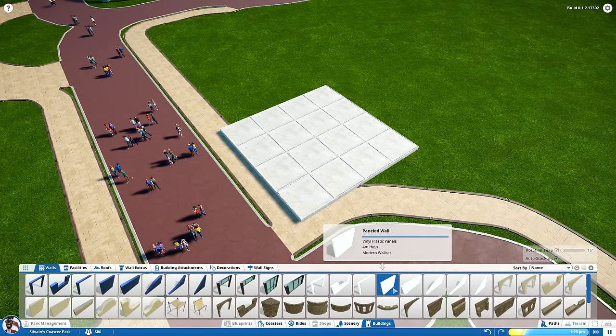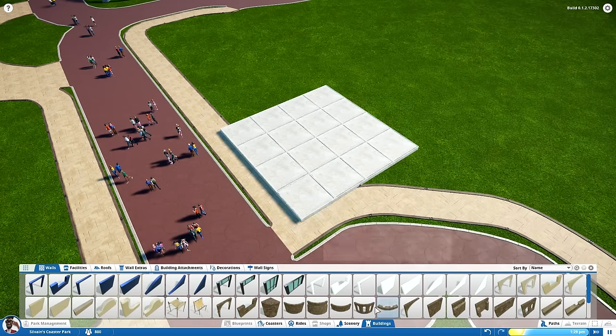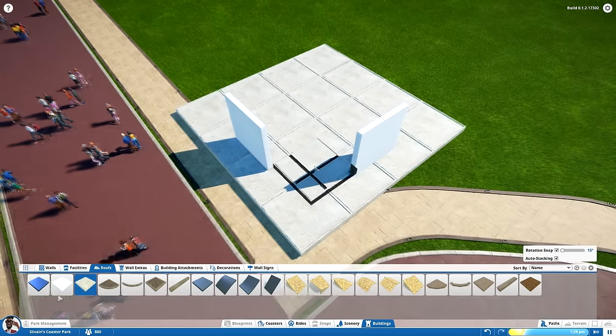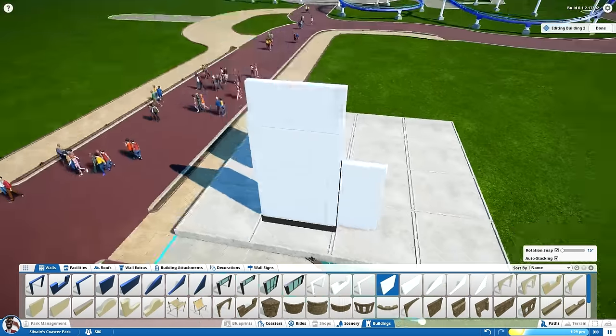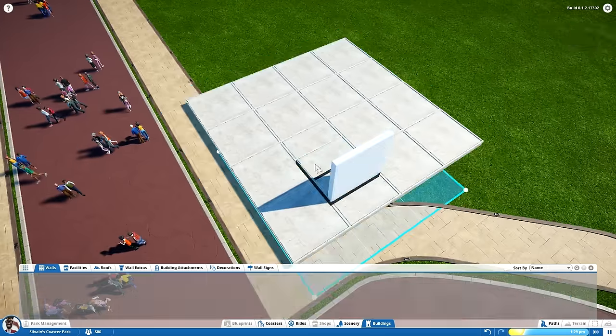Hey guys and welcome to episode 4 of Grizzly Valley. Today I decided to make a main street, which was pretty much an idea that came out of a whim, and the same actually goes for the idea to have a main street in this park as well, but I think it's good for a couple of reasons just to give it a try.